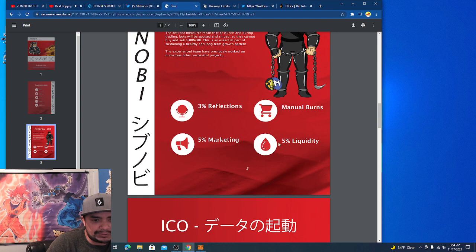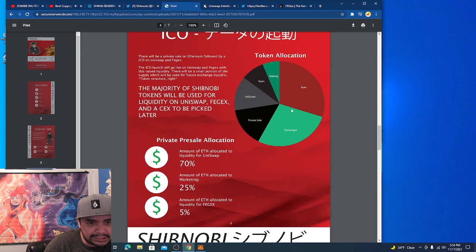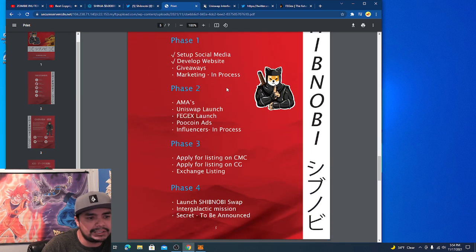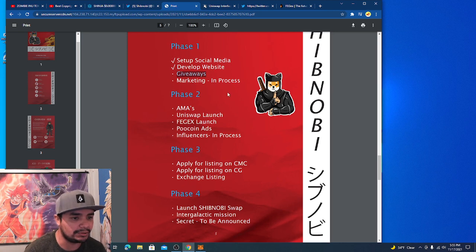It has 3% reflections, 5% marketing, 5% liquidity. This shows how much exchanges hold, how much is burnt, how much is staked, the team, Uniswap, and private sell. It breaks down what they've done. They're still on phase one, working on giveaways — usually you buy the token and if you fall under a certain number of buyers they'll give you a winning ticket and you can win some free Ethereum or tokens.